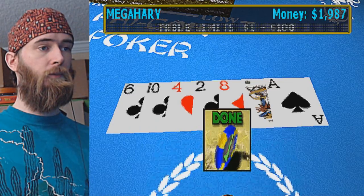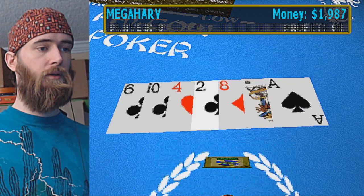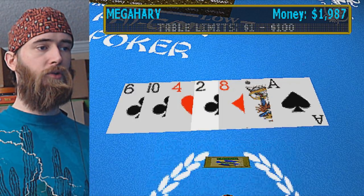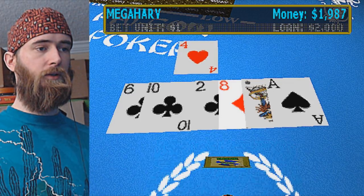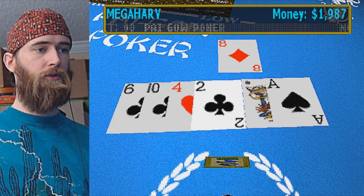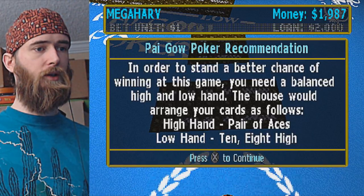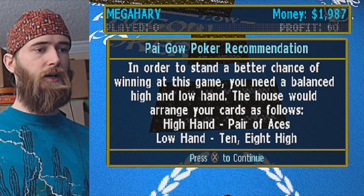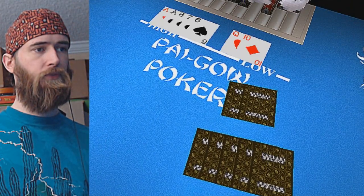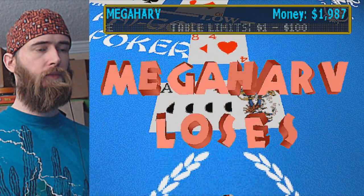I want a dealer that can bet like that. Select two cards for the backhand, then press play. I'll take the ace and this joker. Am I throwing those away? Let's throw away the four and the eight. Done. In order to stand a better chance of winning at this game, you need to balance a high and low hand. High hand: pair of aces. Low hand: 10-8 high. So am I just going for ace high, basically? I'm not sure I understand this game, so I'm going to move on. I've never seen this game in any casinos I've ever frequented.